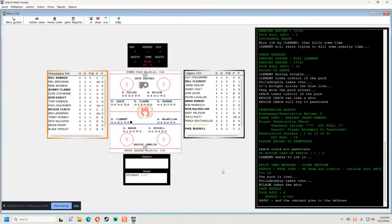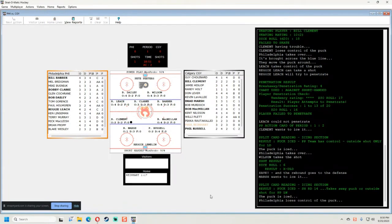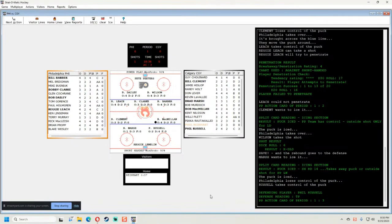With the save, it goes back to Clement with 1:17 to play. Now Marsh has the puck — that's kind of weird. The puck indicator is above the player. So the puck is above Marsh even though the puck icon is next to Clement. We just ice it; Philadelphia loses it and Russell gets it. The puck is with Russell but it's shown next to McMillan, which is a bit confusing.